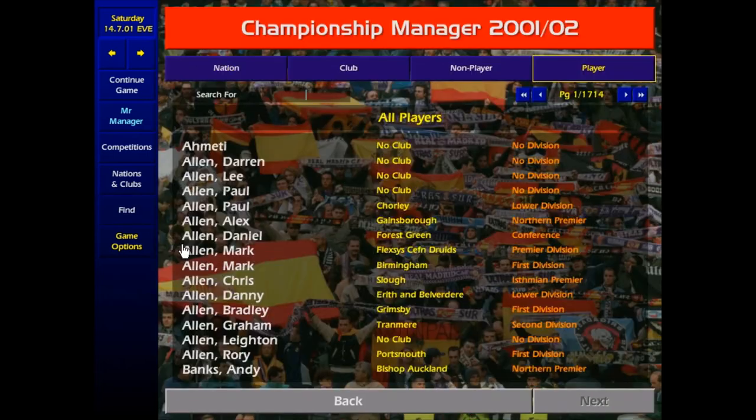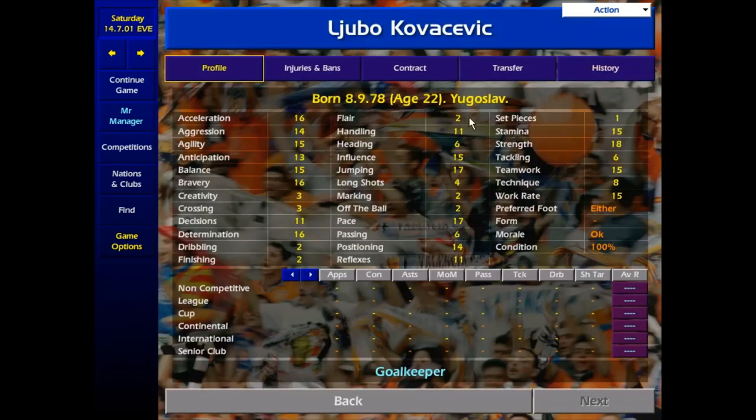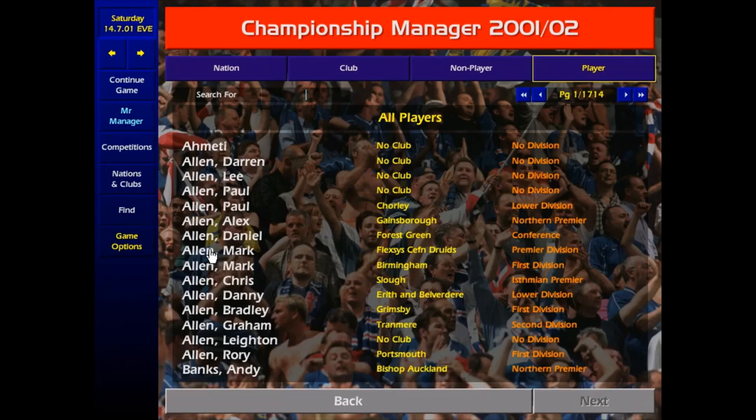First up, our goalie. You may have seen him before — it's Lubjo Kovicevic. He's young, only 22, but he's already a pretty good goalie. Probably wouldn't be walking into the first team of top clubs, but won't do you wrong. With two boots out of five difficulty to sign, I would recommend if you're a really small team, give him the promise of first team football or you may get nicked by a bigger team.